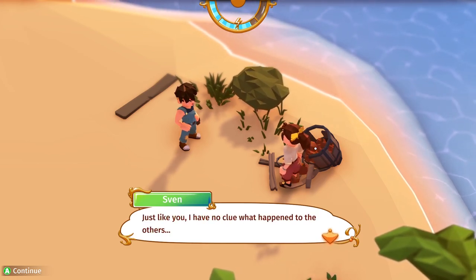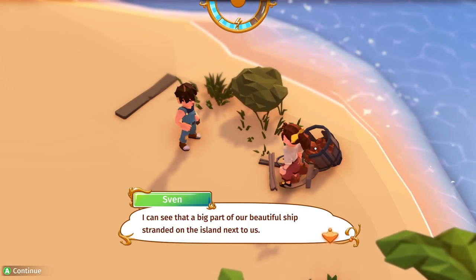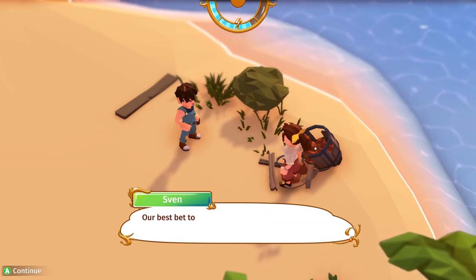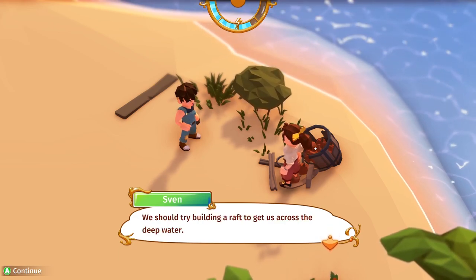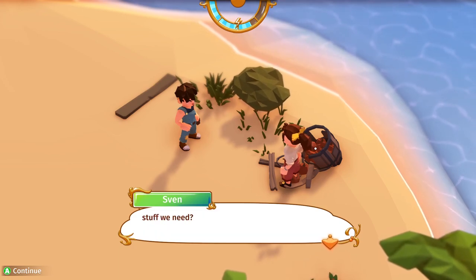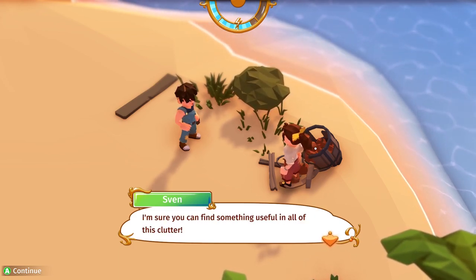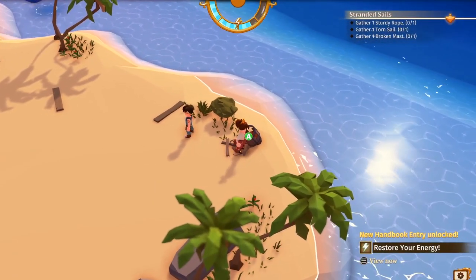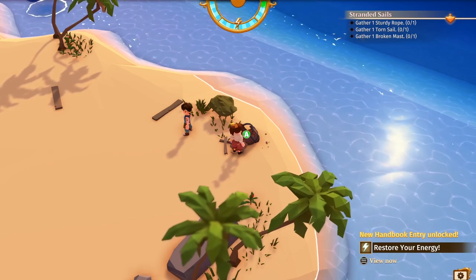Just like you, I have no clue what happened to the others. I can see that a big part of our beautiful ship stranded on the island next to us. Our best bet to find the others would be to get over there and check it out. We should build a raft. How about I gather some shredded planks while you look for the other stuff? We need a sail, a mast, and something to tie it all together. Let's see — there's another apple. Might as well get our bar to the top.